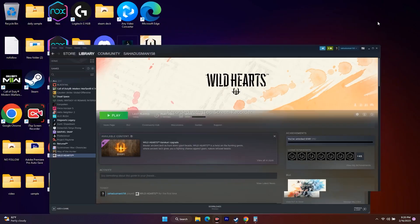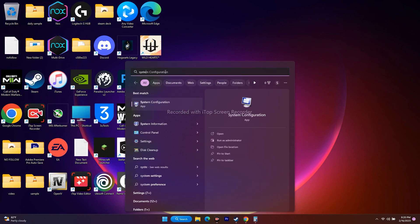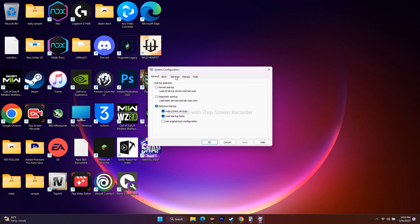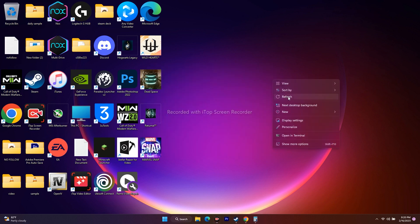The next fix is to perform a clean boot. Search for 'System Configuration' and open it. Go to the Services tab, check 'Hide all Microsoft services,' then click Disable All, and click OK. When prompted, go ahead and restart, then try to play the game.